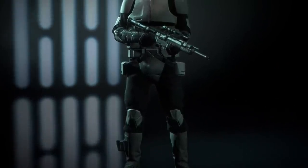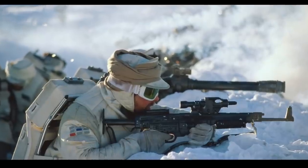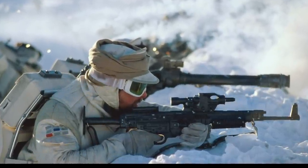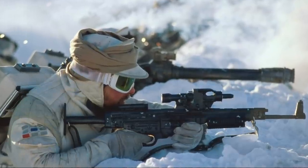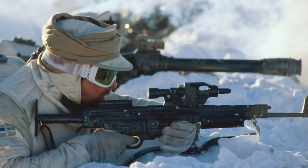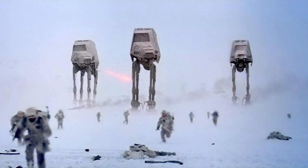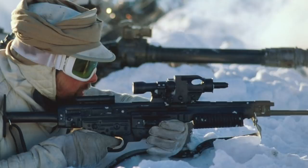The A280 CFE is a sniper version of the regular A280 blaster rifle. This is one of the classic rebel alliance weapons, first appearing in Empire Strikes Back on Hoth when the rebels were crushed. The rebels were armed with A280s and the Empire were armed with giant armored walking donkey-killing machines. They didn't really get much of a chance to shine.